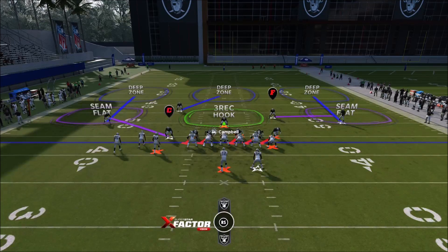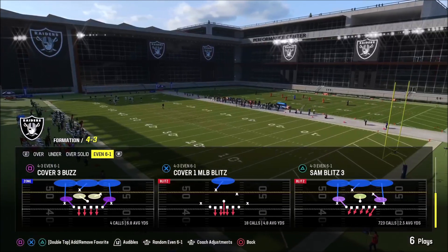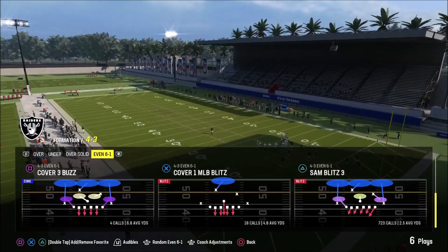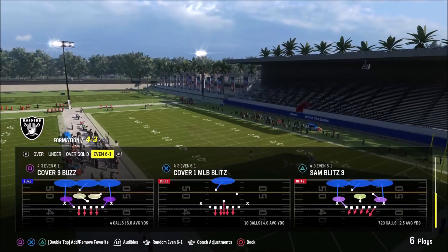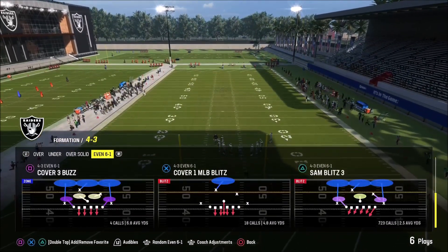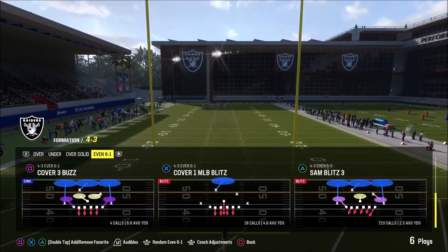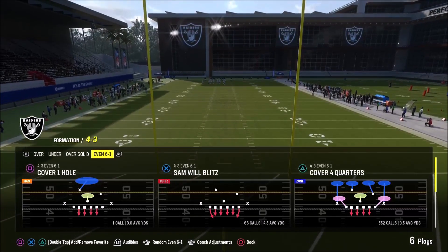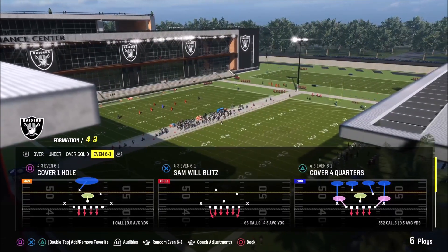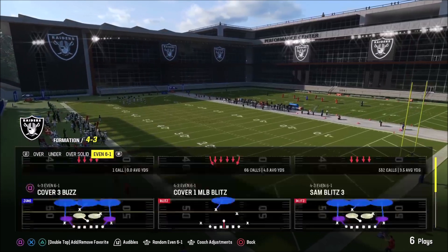Those two plays are really all you need. I play mostly zone, but if you want to run man, this formation also has pretty good man coverage — you can use the cover one hole or the cover one blitz. I don't particularly like man unless you have help over top; I prefer two deep help over top. But honestly this defense is built around the cover four quarters and the cover three buzz. You can use the sam will blitz to generate some real heat. For the purposes of this video, the cover four quarters and the sam three blitz are the ones we're going to use.